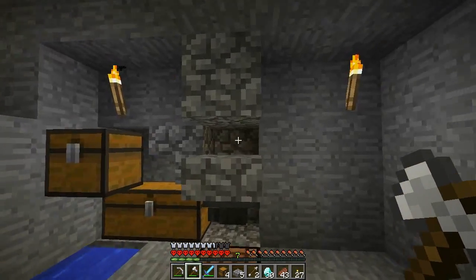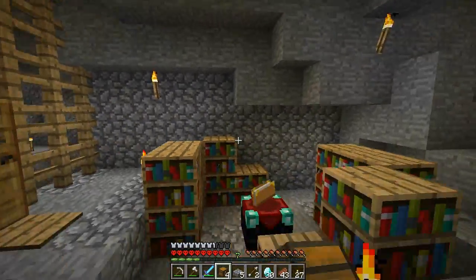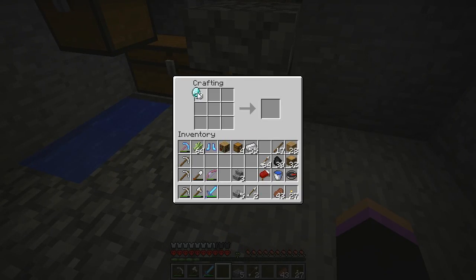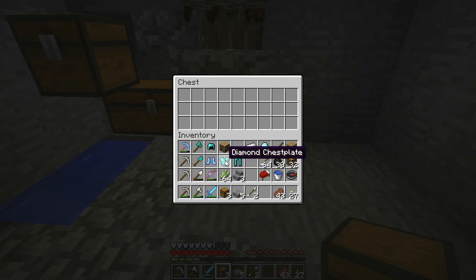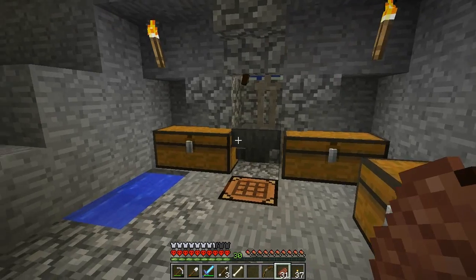I'm going to camp this spawner for a very long time — I've been jibber-jabbering again. My favourite way to do enchantments with you guys is to make all the stuff first: chestplate, leggings, a helmet, an axe, a shovel, and maybe another pickaxe. We'll put that in the enchantment test chest, laid out nicely. I'm going to enchant that and I shall be back.